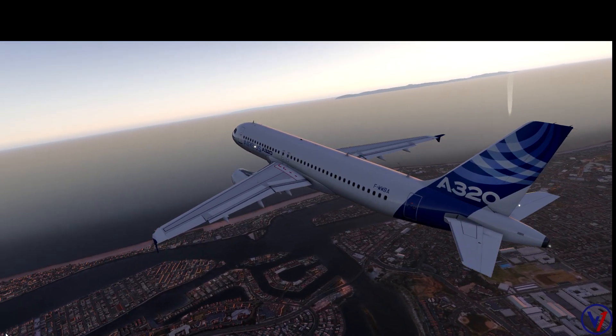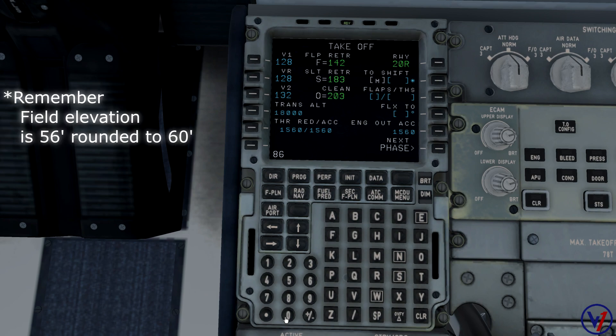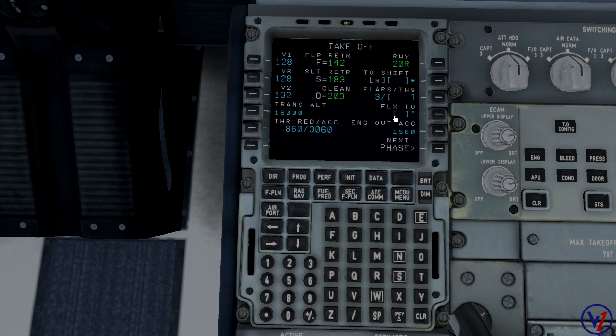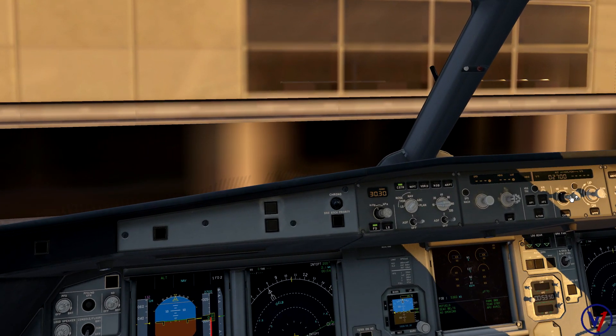To properly set the thrust reduction and acceleration altitude for this airport, we come into the MCDU and manually input 860 feet for thrust reduction, and 3,060 feet for our acceleration altitude. We have now manually entered the noise abatement profile for departure. Another thing to note: out of this airport it is a flaps 3 TOGA requirement, so we set flaps to 3 and we will not set flex. Now that our V-speeds are set in the box, let's get this airplane off the gate and ready to depart.